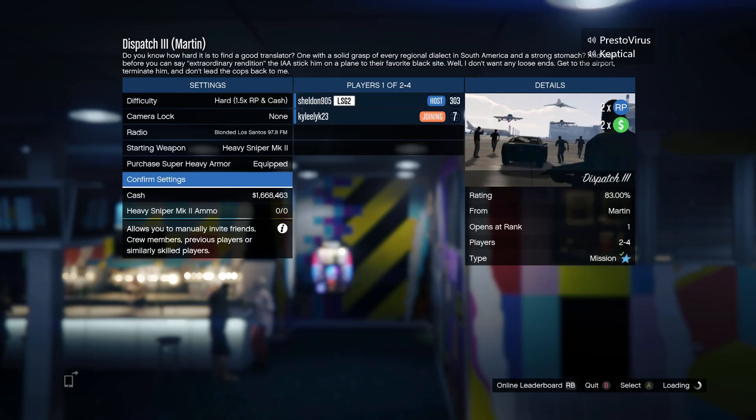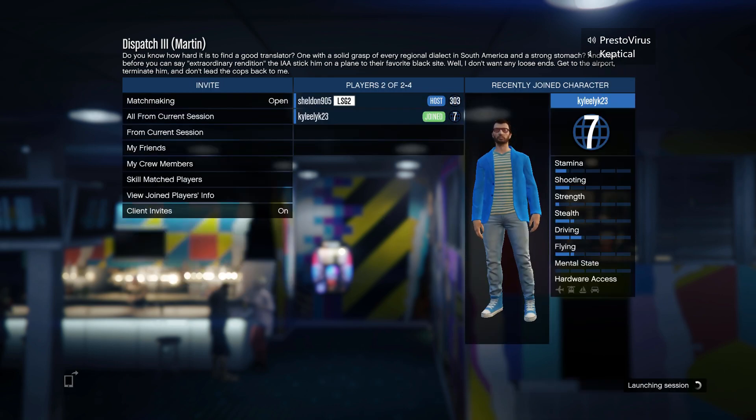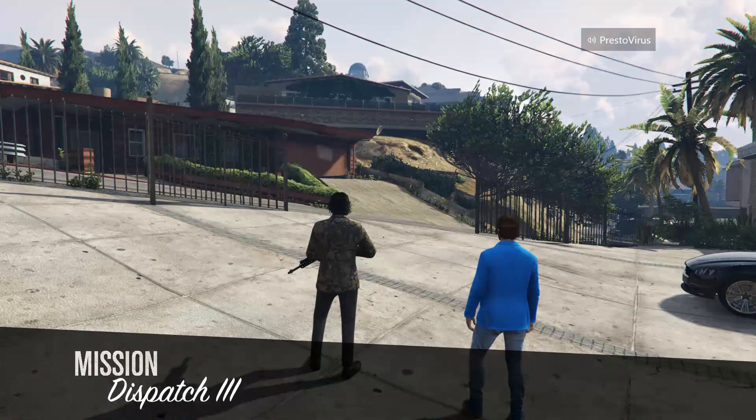I highly recommend that you start by playing on Hard. This will give you 0.5 more money on every game you play, so by doing this you'll be able to make more money fast in GTA 5 Online.